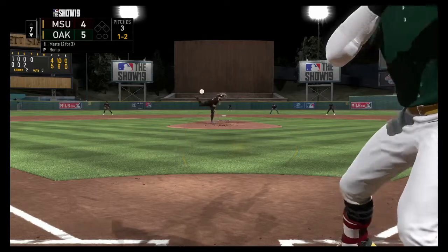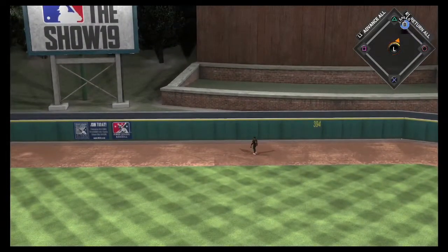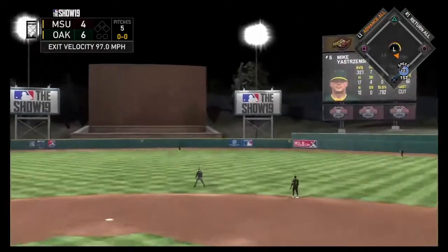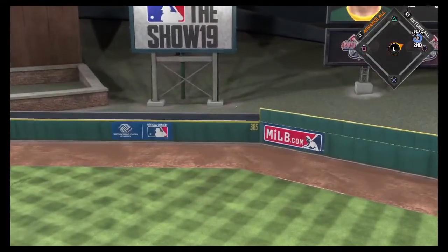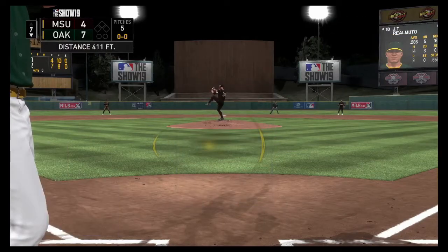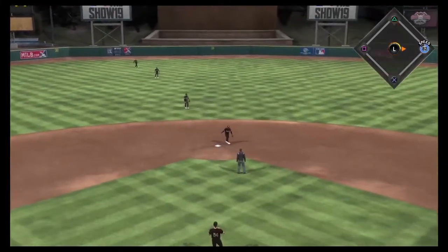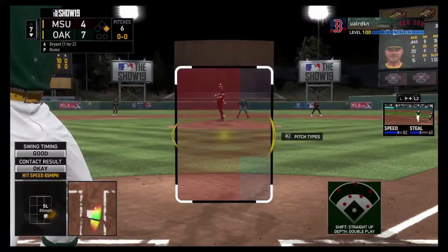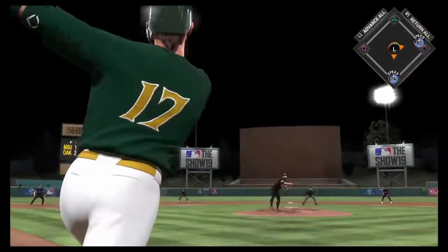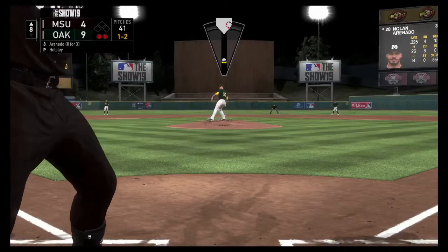Sergio Romo in the game now for my opponent — throws a changeup on the low and outside corner, really good pitch actually, but we're able to get the PCI down there and take him deep on it. Very next pitch, Mike Yastrzemski goes deep too. All of a sudden we've blown it up to a 3-run lead and we don't have a single out in the inning. Next batter JT Realmuto — my opponent decides to stick with Sergio Romo after a mound visit. Throws a kind of cheeky slider that we take up the middle for a single. That's 3 pitches, 3 hits. Next up we got Kris Bryant — a no-doubter to left field. We score 4 runs in 5 pitches to blow the game open to 9-4.